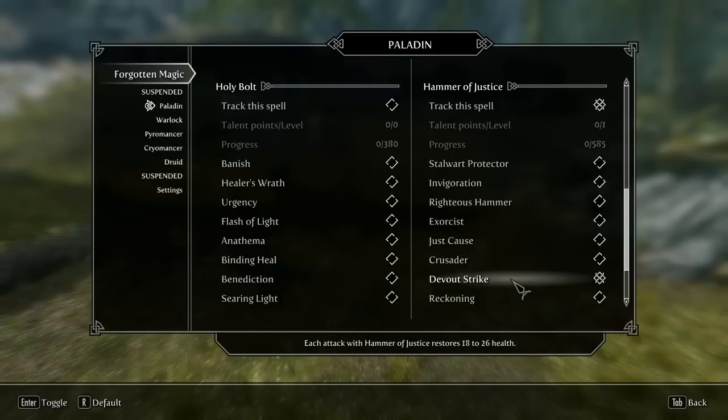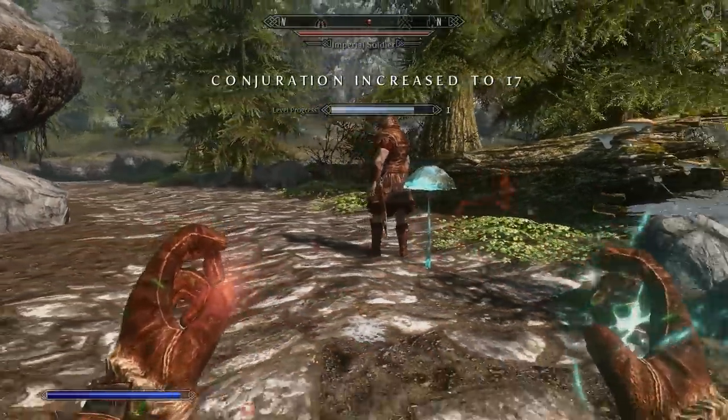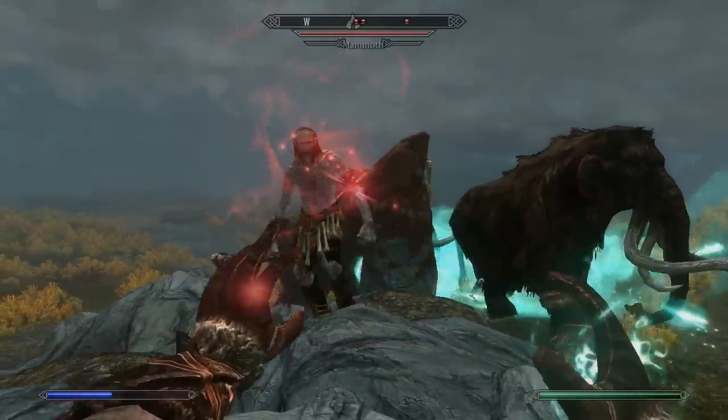The spells can be found scattered across most dungeons, and they've been put into 5 different categories. There's Paladin spells for Holy Magic, Warlock spells for Dark Magic, Pyromancer and Cryomancer for Fire and Ice, and Druid spells for Wielding the Magic of Nature.